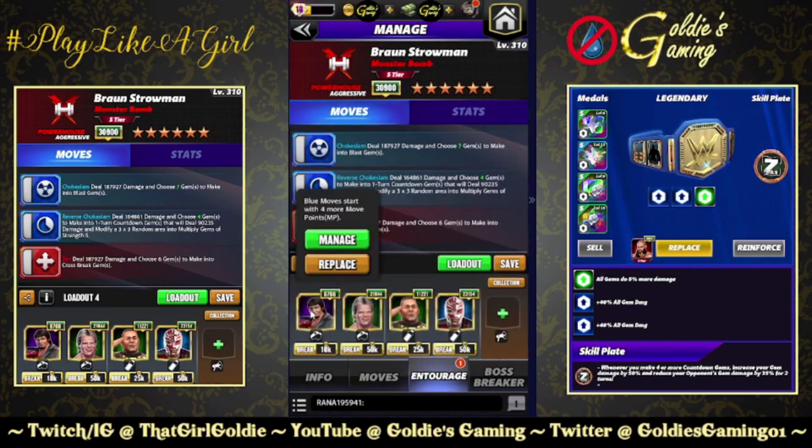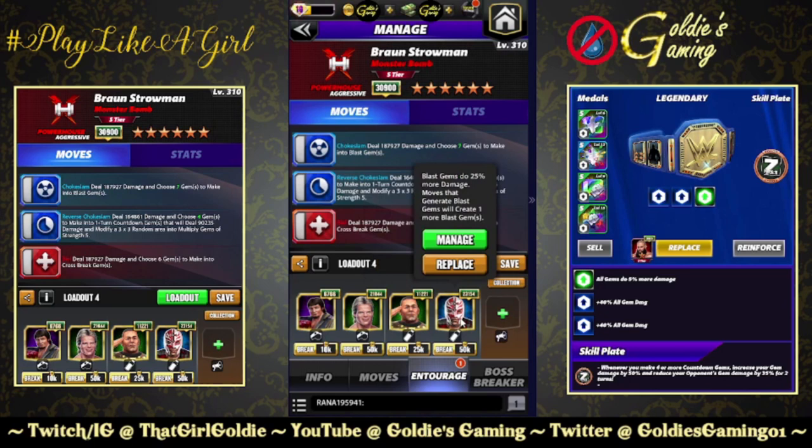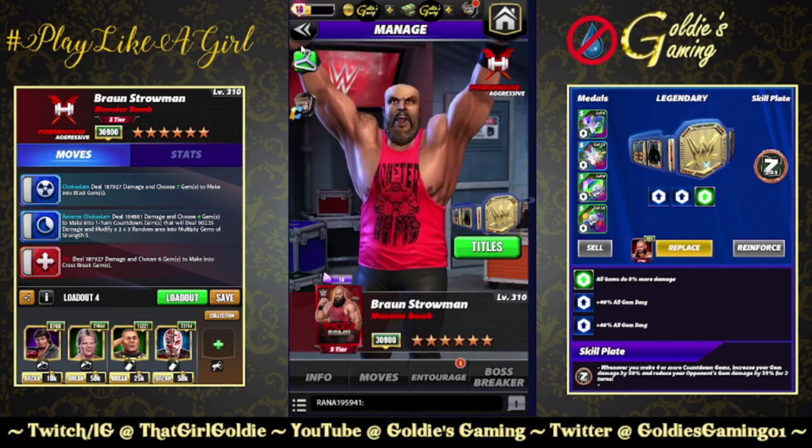Running double blue MP here — Lawler for four and Lex for two, and Lex adds multiply gem strength, so these will be strength six. Bringing in Tech Cena for one more countdown gem, and Acro Ray for an extra blast gem. We're using the Zed plate. The strategy is to put out the countdowns away from where we're placing the blast gems, blow up that part of the board, hopefully recycle all the moves, and slowly stack damage from the Zed plate. The Zed plate: whenever you make four or more countdown gems, increase your gem damage by 50% and reduce your opponent's gem damage by 35% for two turns. With two sets of Fury twos, that's an 85% gem damage bonus on the belt.